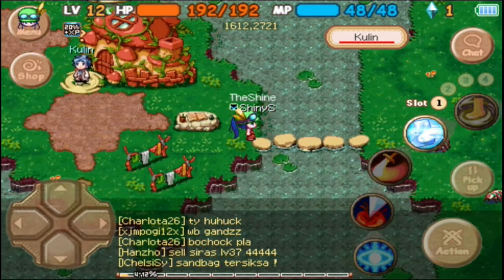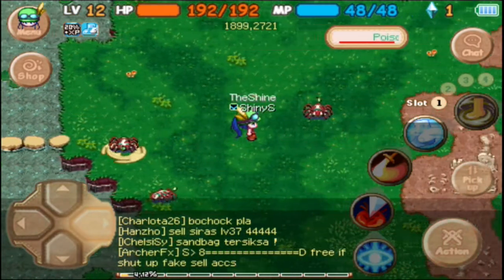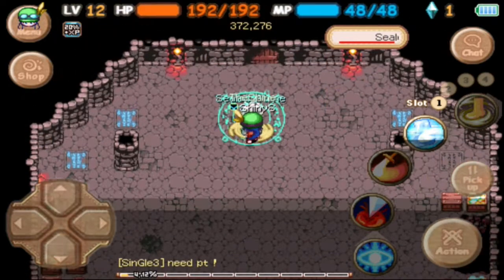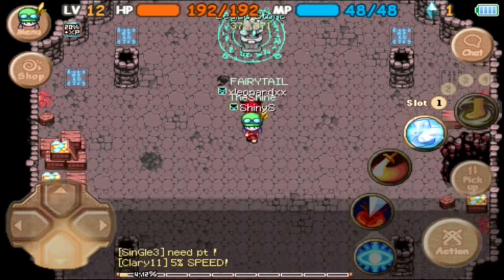Now we have to go to the lighthouse. I'm just going to cut this. Okay, we're here at the lighthouse — coming up here to the sealed stone, taking a look at the reports.